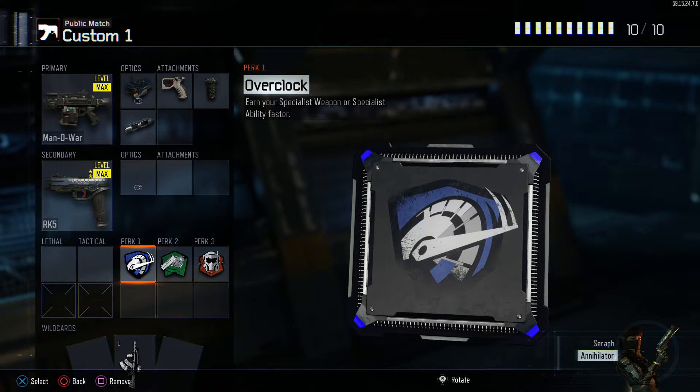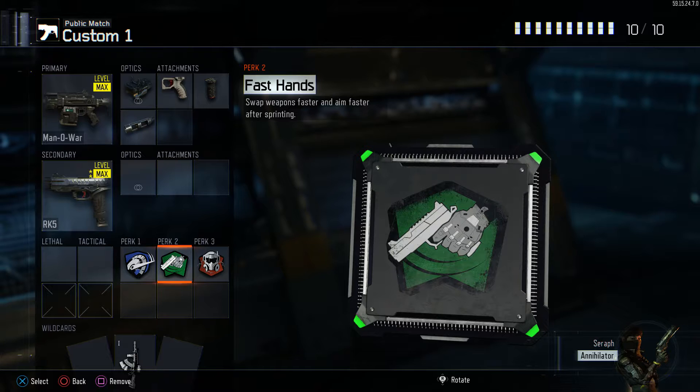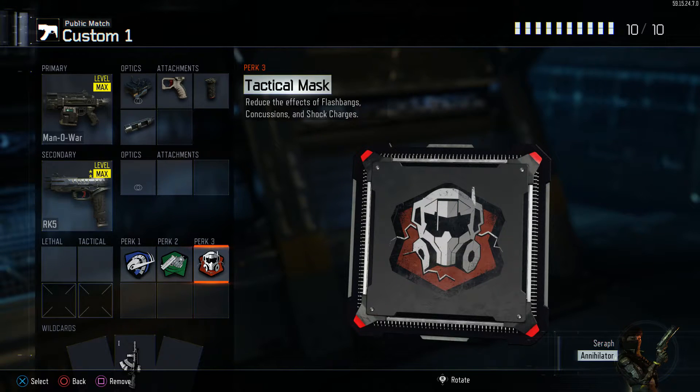This class is for slaying and it's really good for holding off areas. I use overclock because I'm usually able to chain a bunch of kills and it just helps me earn the specialist weapon quicker. Also got fast hands and tactical mask so people don't flush me out with their stuns and flashbangs.